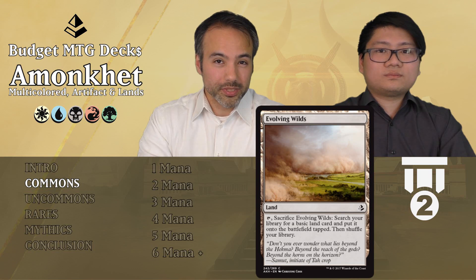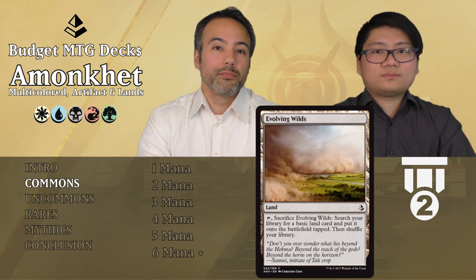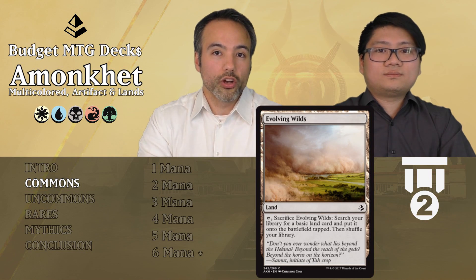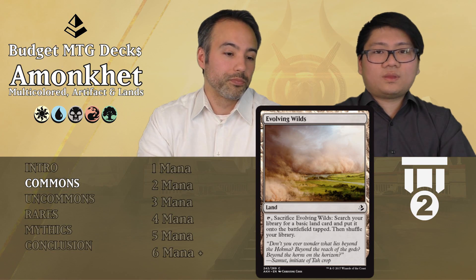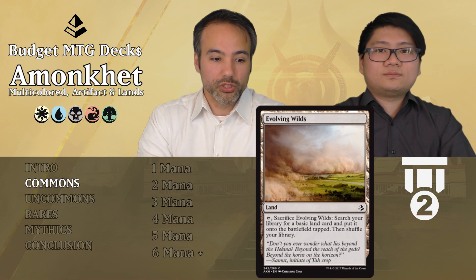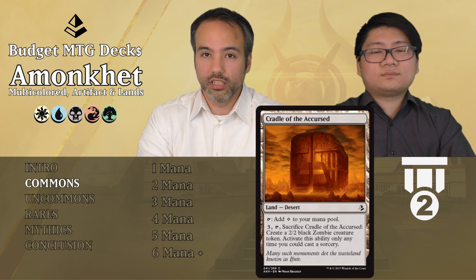Tier 2 works a little differently when the card is colorless or only requires generic mana to play. If it's Tier 2 it basically means it's auto-include if you're in those colors, but since it's any color it's auto-include in every deck.